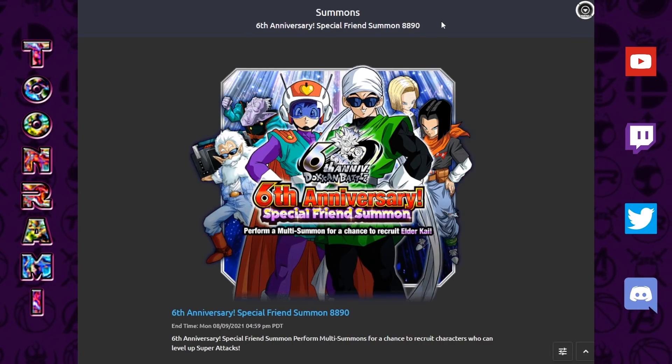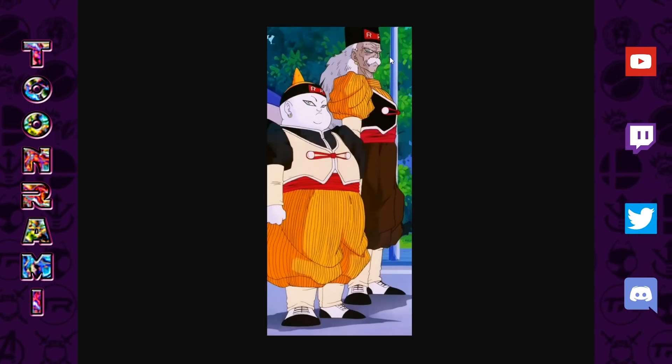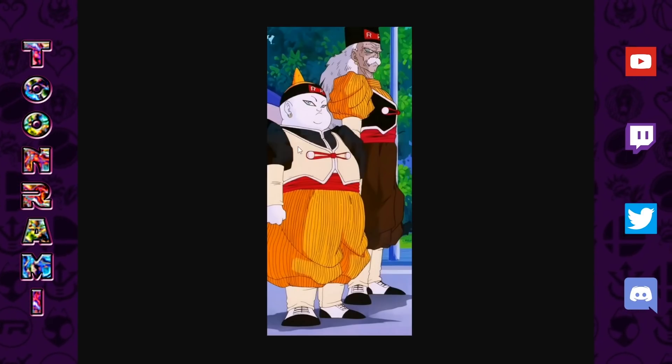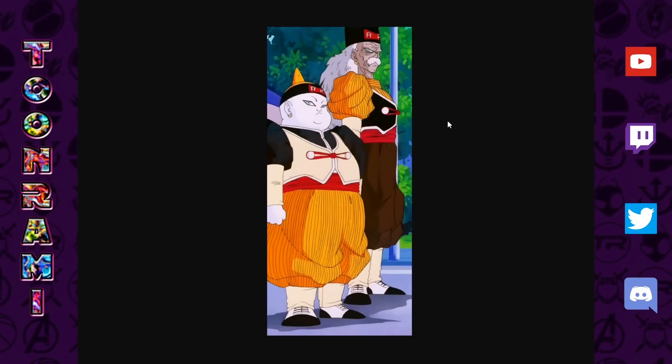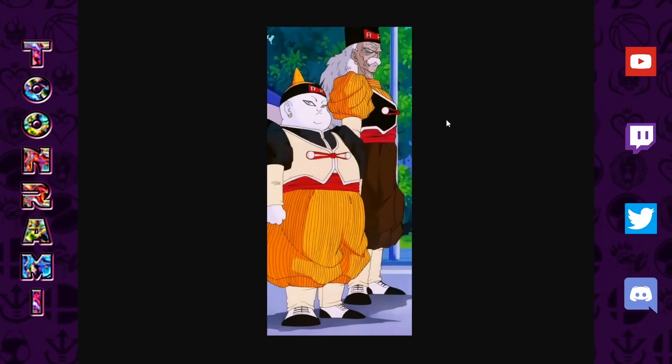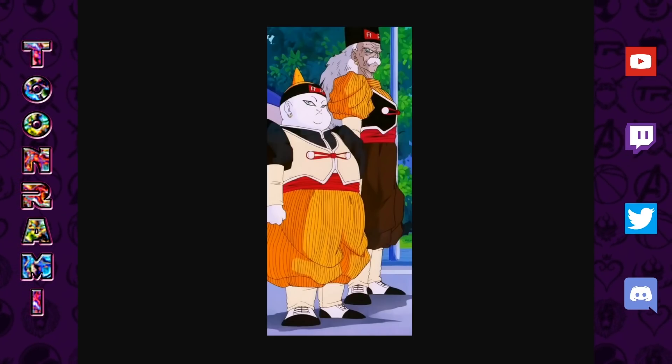Let me go over some ideas for friend summon LRs. The number one thing a lot of people were expecting was Android 19 and Dr. Gero as a duo. We haven't had a summonable or free-to-play SSR version of either unit in the game, so having an LR duo for these two would be pretty neat. It would cover a corner of the Dragon Ball timeline that hasn't really been represented — the early androids: Dr. Gero and Android 19.